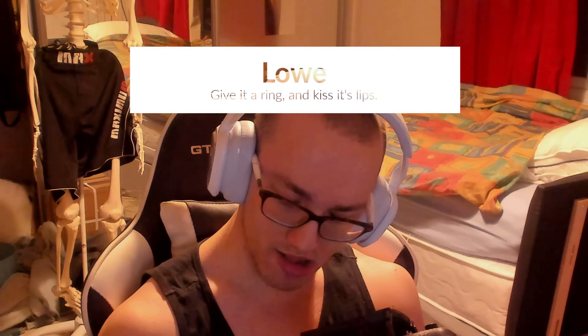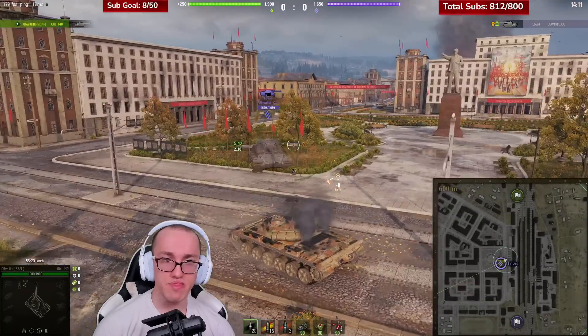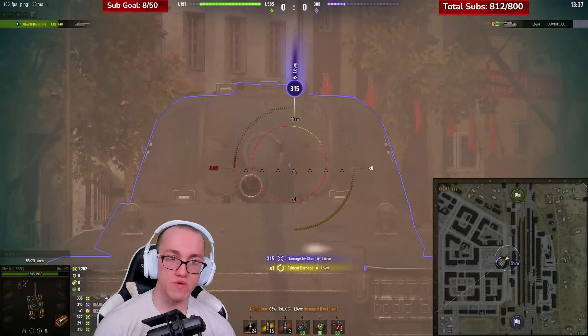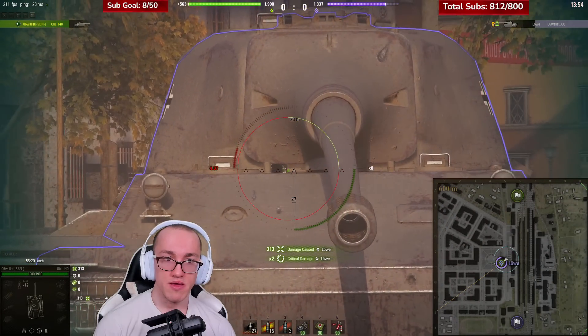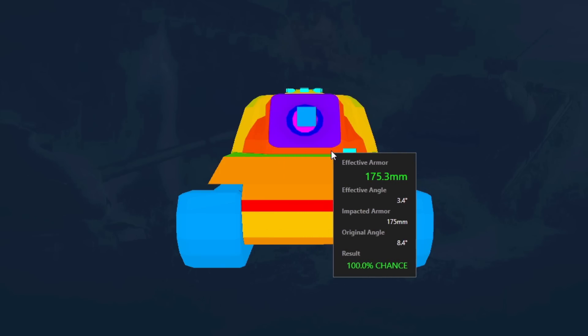As bad a reputation as the Rube has, primarily due to the incompetence with which it was driven back in the halcyon days of its youth, it's certainly not lacking in the armour department. We should be aware, though, that it sports two notably obscure weak spots on its front turret: a turret ring of 200mm, or more prudently, a band of armour just below the gun which is 175mm — and if you angle correctly, making it prime pickings for exploitation.